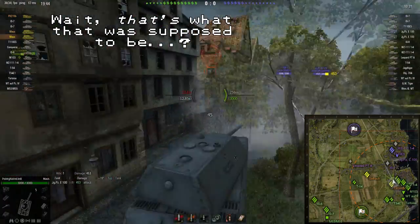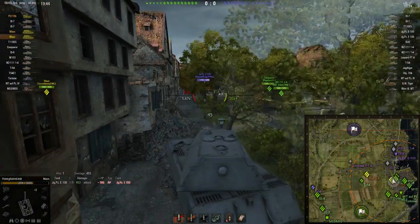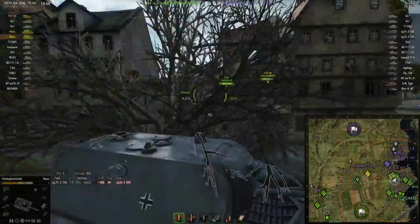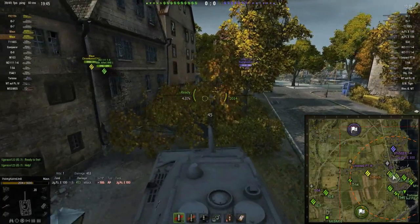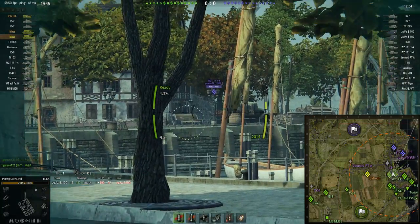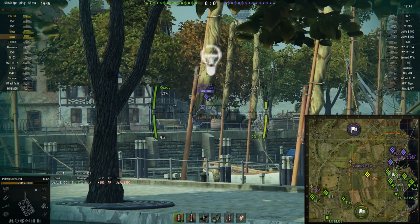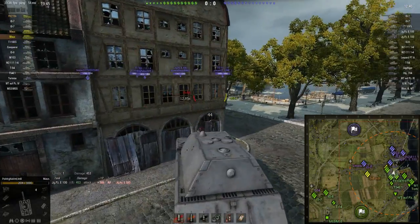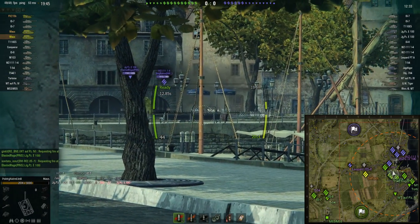There's the Jagdpanzer V100, and yeah, that's incredibly unfortunate - just to lose a thousand health off the bat there. I wasn't quite sure where I got penned, but you can see that's right in the gun mantlet. I was quite confused because the gun mantlet on this thing is pretty tough. But it turns out, either by luck or by design, he actually hit the one place in the gun mantlet that's fairly weak. The gun mantlet is 240mm thick on a Maus, and for most of that you've got overlapping armour or you've got the gun barrel in the way. But that little bit where he hit - it is just the gun mantlet at 240mm thick, which is easily penetrable by the Jagdpanzer V100.